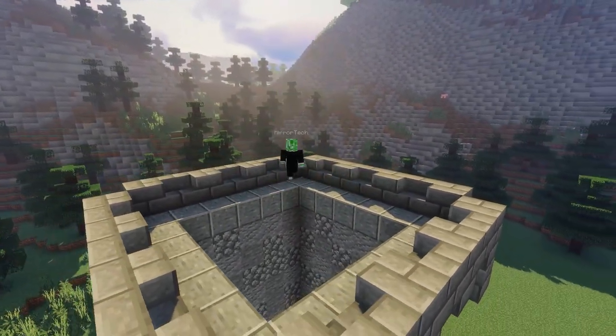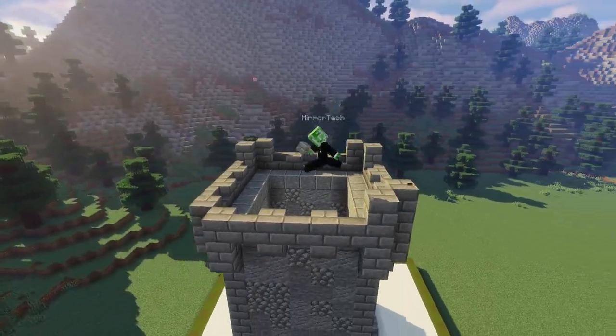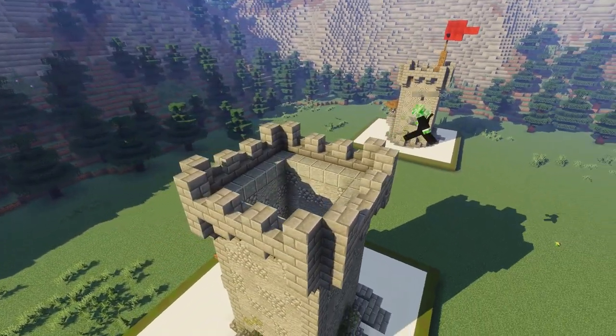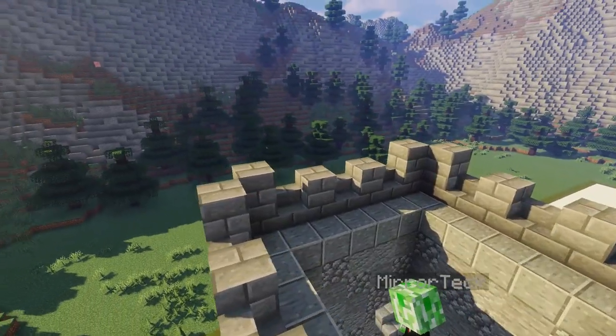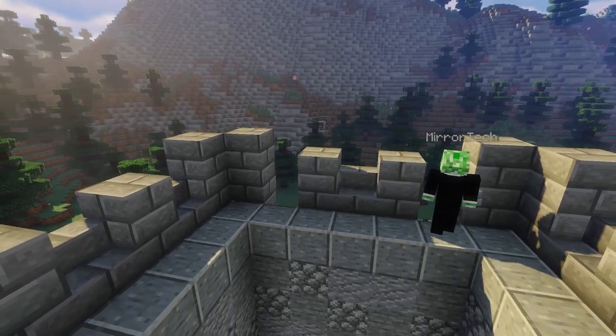In the corner sections of our crenellations, let's just place some full blocks, and then on the two front sections we can just put some half slabs. And there we go — that's our crenellations done. On every other one of our crenellations sections we're going to break a block out because we're going to build some murder holes.